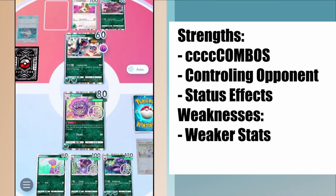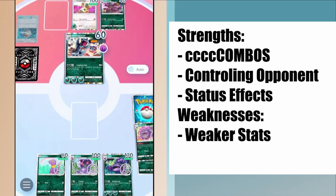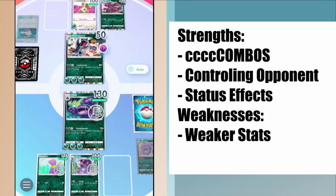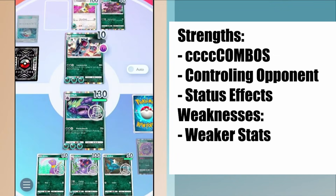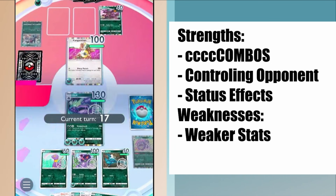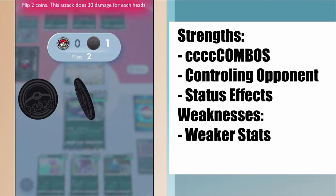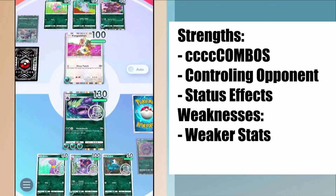Another combo is to use Wheezing to poison, Koga to remove the Wheezing, and then bring in Muk, who hits even harder because your opponent is poisoned. The Dark type uses a bunch of cards together to create combos that put your opponent in a tough spot. For example, the female Nidoran can summon the male Nidoran to help evolve them both, and Nidoqueen can get extra attack power from Nidoking on the bench, while Nidoking can poison Pokemon to make Muk more powerful. Understanding that Dark type Pokemon are individually weak but strong when executing combos and using status effects, you'll build a much stronger Dark type deck.